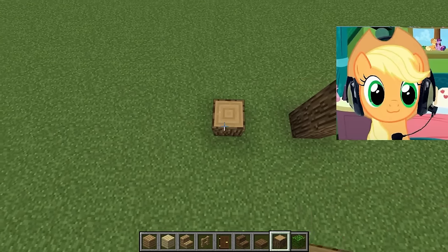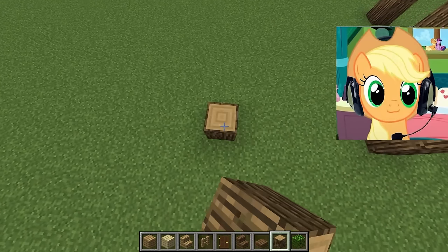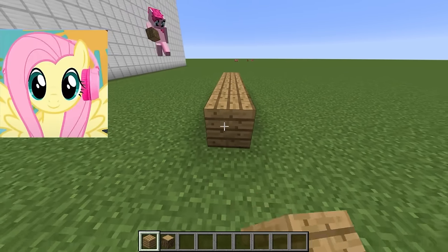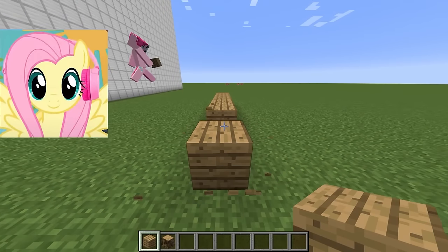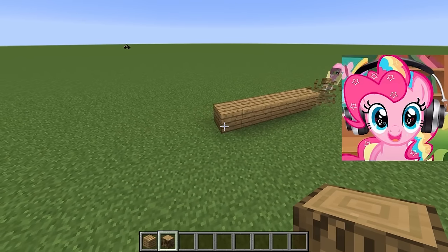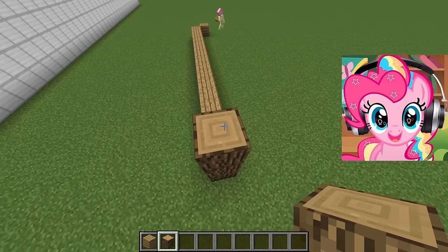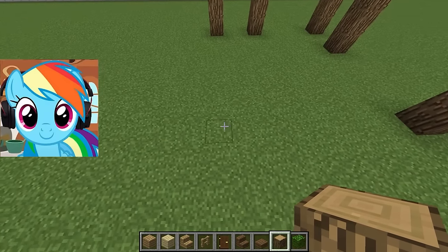Now we will already start building our houses! We with Rainbow Dash are already beginning to build the basis of our house, on which it will stand. It will be small, but very beautiful! We with Pinkie Pie will start building our house — we want to build a very big house, so we will do everything together! First, we need to build a foundation on which we can build a house! While Fluttershy marks the place, I will already make a base of oak wood to understand how high our house will be. We have made almost all the columns that we need, and very soon we will begin to complete our house!